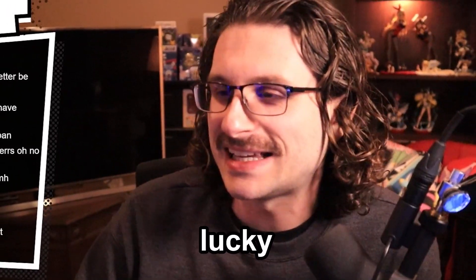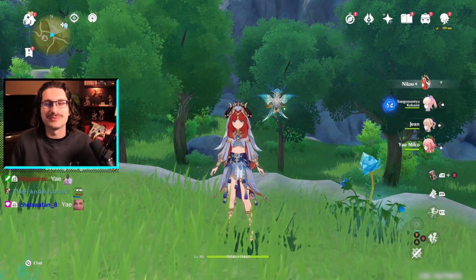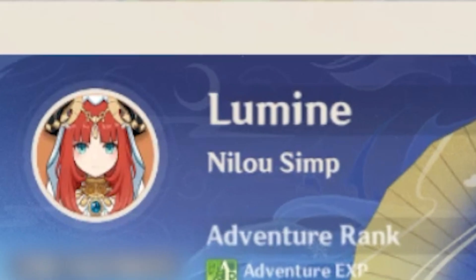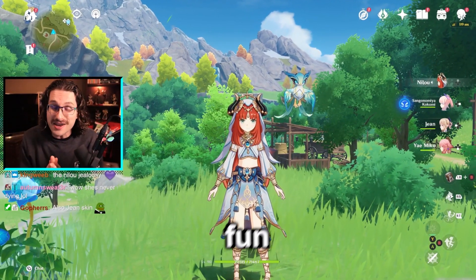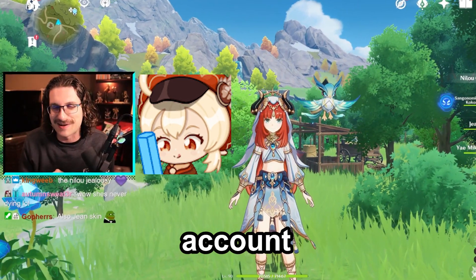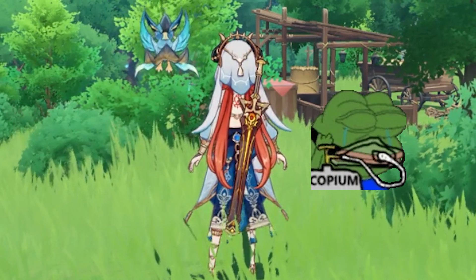We've got our lucky contestant — lucky or unlucky depending on how hard we're gonna be. We are in Awesome's account, they are AR 56, and by definition a Nilou simp. Solid character to simp for. This is gonna be fun — there's always something to learn from watching somebody else's account, maybe we can have a couple laughs along the way.